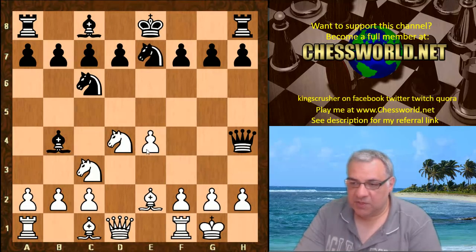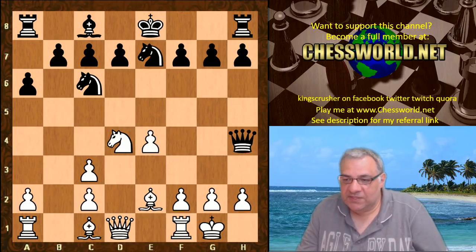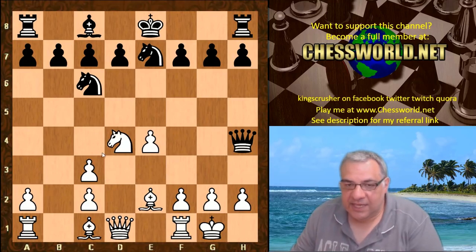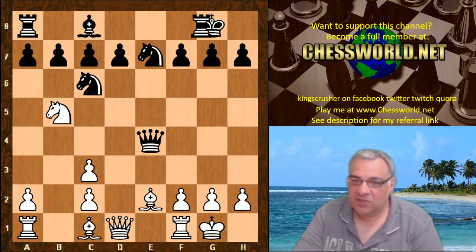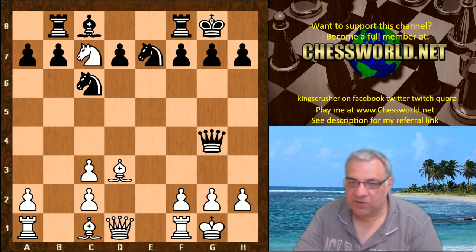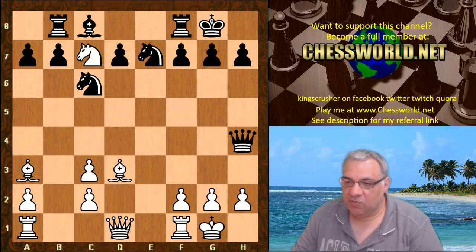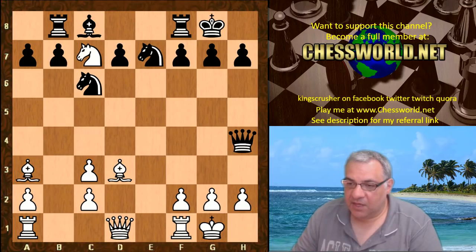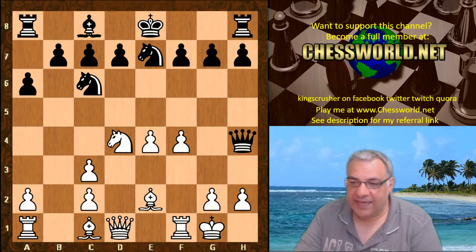If black takes that pawn, black plays Knight g7, white castles, Bishop-takes, b-takes. Stockfish 5 on one CPU plays a6, which stops the use of Knight b5. If Queen takes e4, Knight b5 is a real nuisance - white can get a good advantage. The black pawn structure is a bit compromised, the dark squares are a bit weak, so white's got a big advantage there. So assuming a6, let's carry on: f4 was played by Leela Chess.